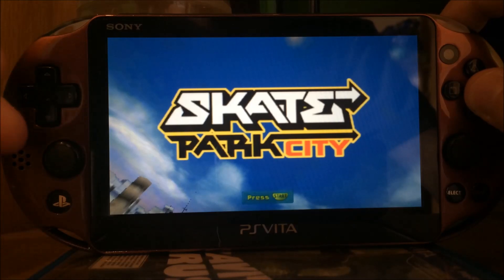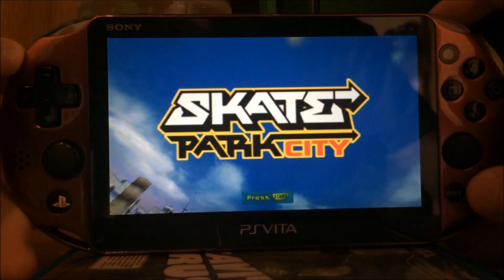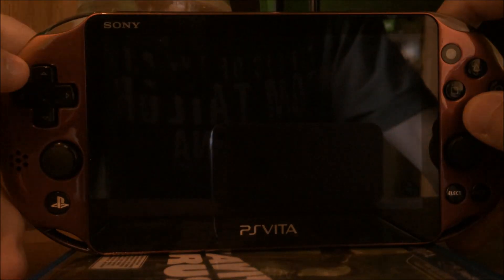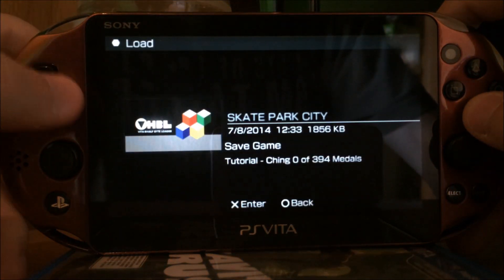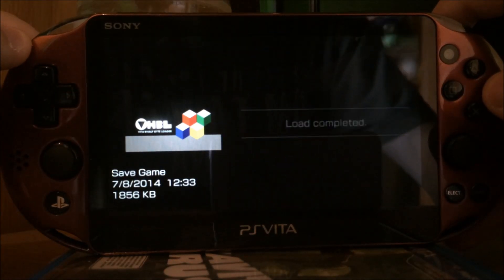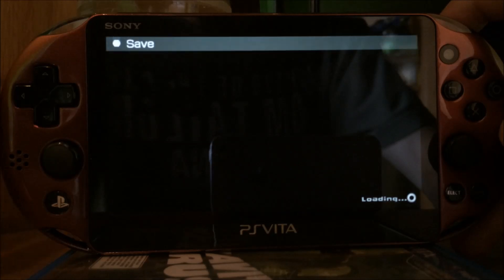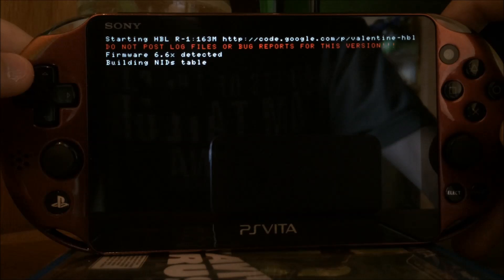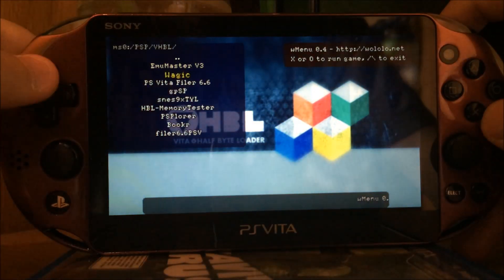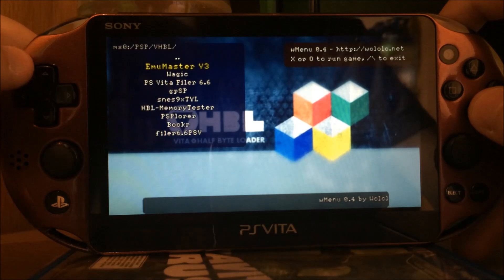You start the game, which is Skate Park City, and then you press Start. You go to Single Player, you go to Load Game, and as you can see the VHBL icon appears. You load it and then simply wait, and as you can see it's starting the Vita Half-Byte Loader. Once again, only 3.15, not 3.18, and you have to buy the game.